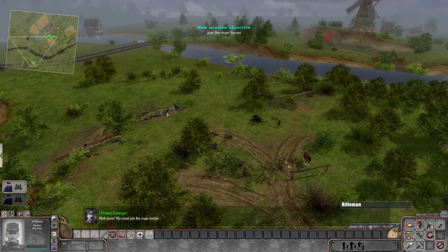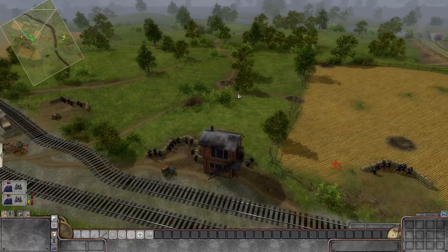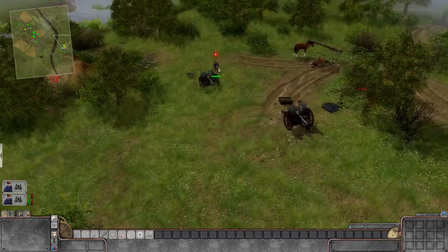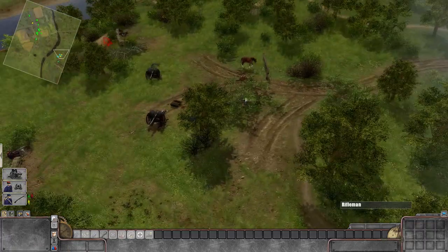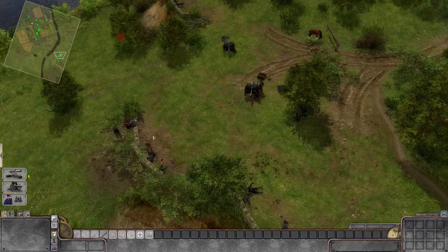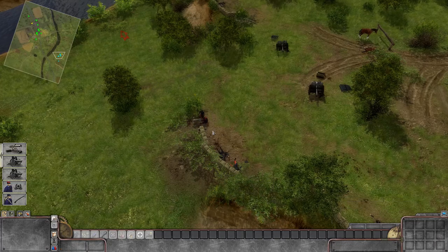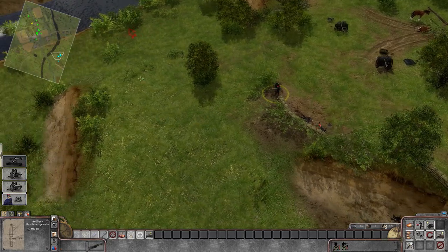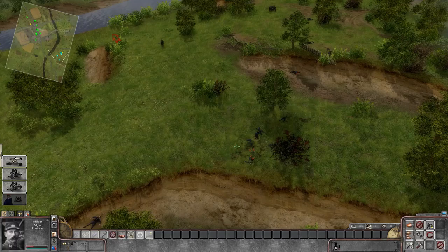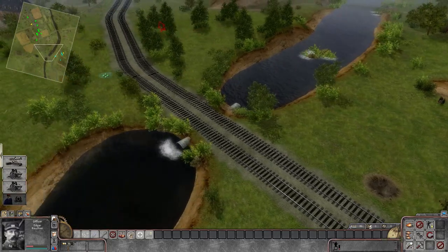Wow, we really got brutally annihilated there. There's a little defensive position — looks like the Germans may be coming across. We got to get lined up with the main force. Luckily, we can use this position as artillery support now. It takes two men to move a gun like this — they have to pick it up and manually carry it. Let's bring this over across the bridge.